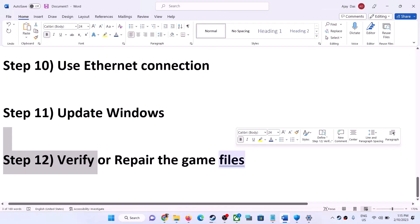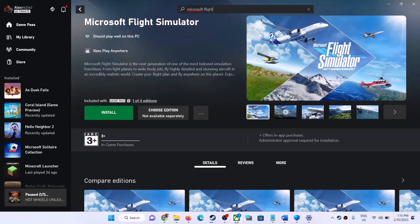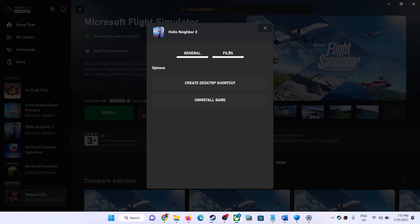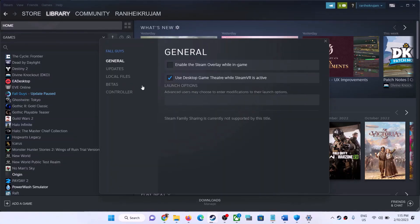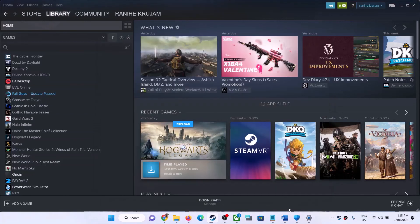The last step is to verify or repair the game files. If you have the game on Game Pass, open the Xbox app, right-click on the game, go to Manage, click on Files, then click 'Verify and Repair'. If you have the game on Steam, right-click on the game, select Properties, go to the Local Files tab, and click 'Verify Integrity of Game Files'. After verification, launch the game.